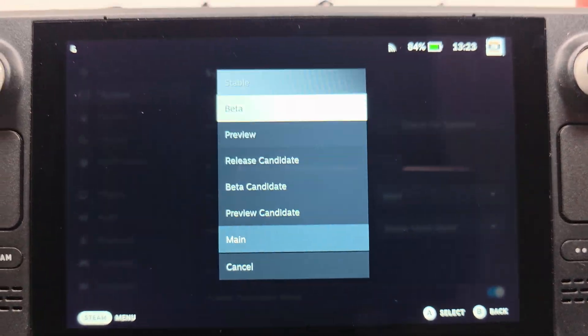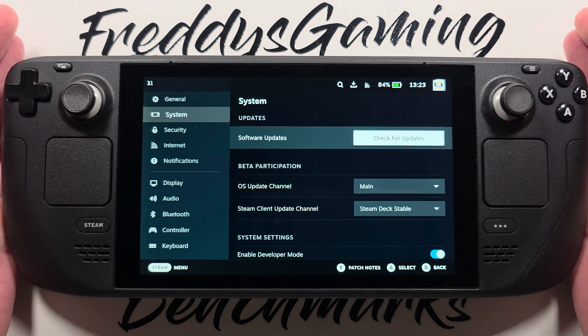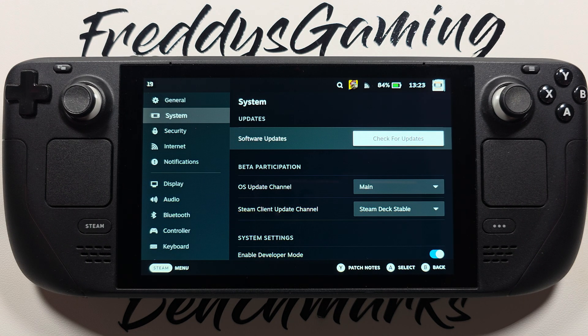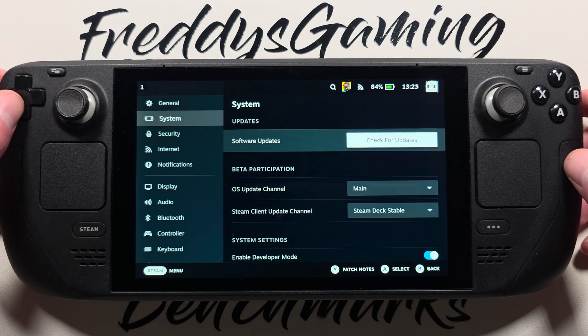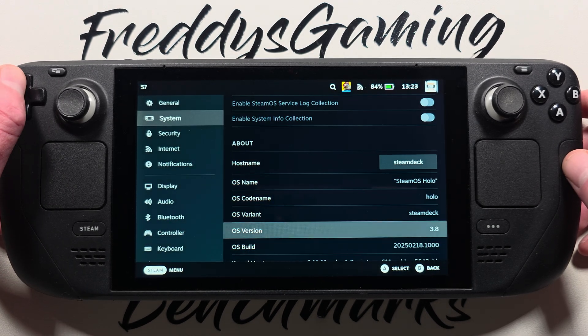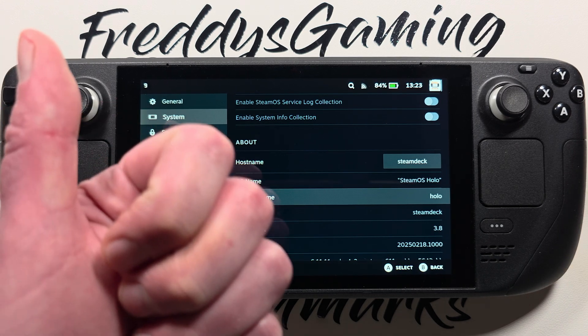You click here, go to stable, make the update, restart — finish. You have the old version, 3.6.21. Yes my friends, easy, no problems. Bye bye!